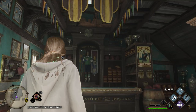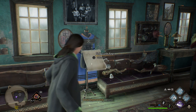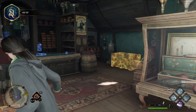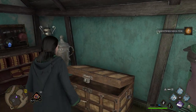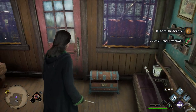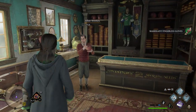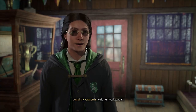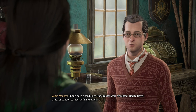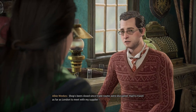Oh, new face — wonderful! Spintwitches Sporting Needs, run by the amiable Albie Weeks — this shop sells all manner of wizarding sporting goods including the latest broom models. Gossip around town is that Albie himself is working on a number of broom enhancements. That is a big chest — let me go ahead and open it. Unidentified neck item, and there's another one — mahogany fingerless gloves.